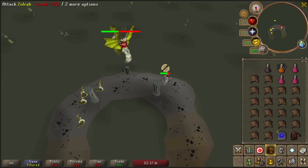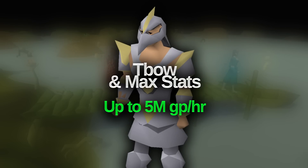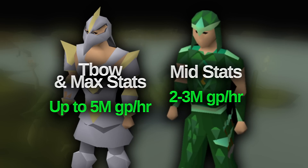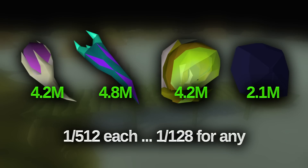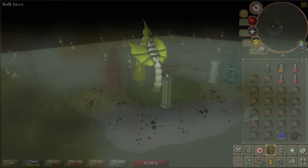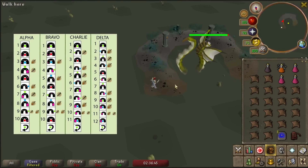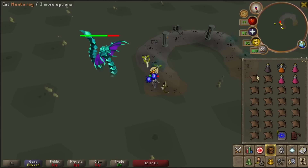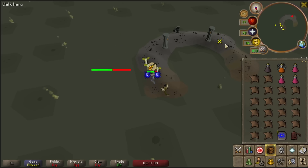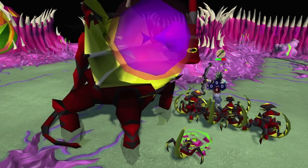Zulrah is a boss that used to be extremely profitable but after some drop table rebalances by Jagex it's not really as good anymore. At high levels with a Twisted Bow and max efficiency you can make at least 3.5 mil per hour, sometimes up to 5 mil if you're good with your switches, but with lower stats and regular gear 1.5 to 2 mil an hour is more realistic. Zulrah has four main valuable drops with a 1 in 128 chance to get any of them, and 1 in 512 for a specific item. When learning Zulrah you'll definitely need a diagram of where to stand for each phase — there are picture versions or RuneLite plugins that show the diagram. Overall Zulrah is only really good for players with a Twisted Bow and high stats, and iron men, but at lower levels you're better off going to Vorkath.